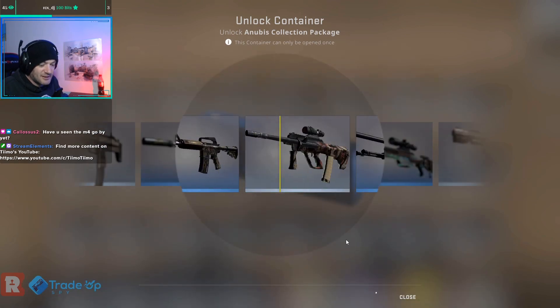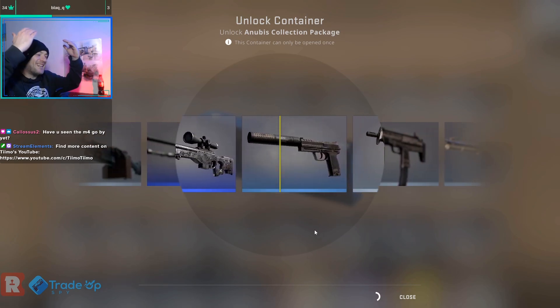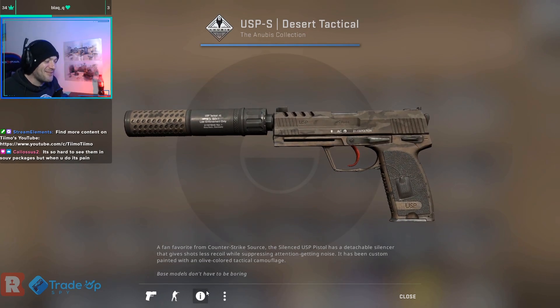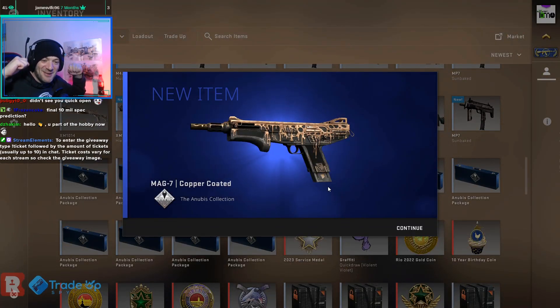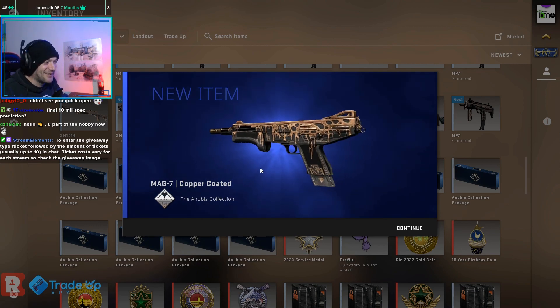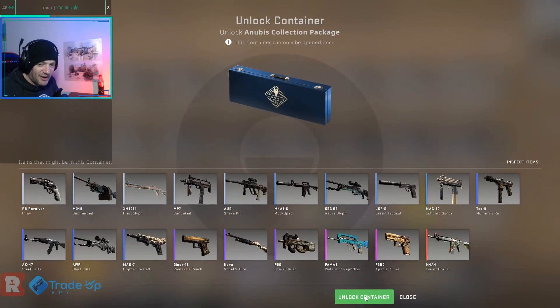Until the last case you can't say it won't happen. It baits me with the AWP twice in a row! Come on, man. One more quick open, maybe? We got another mil-spec with the quick opening — copper coated. And we are into the final 10, dude — the final 10% going on now.